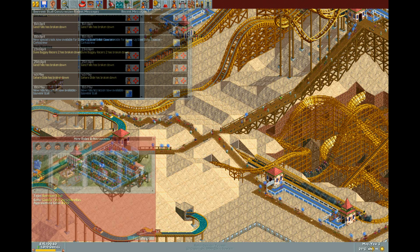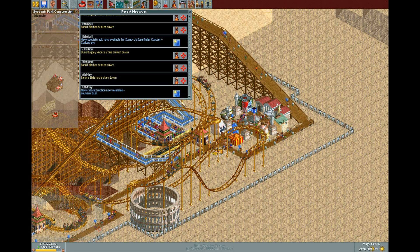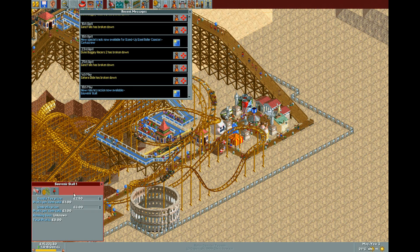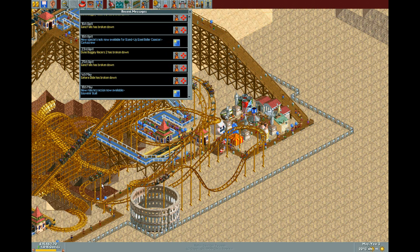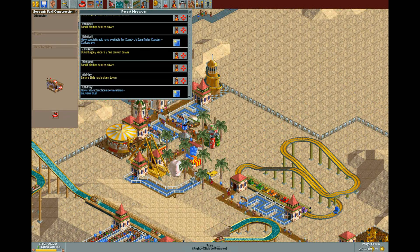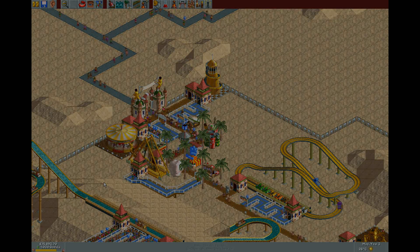We just unlocked a souvenir store. I'm going to set one up at our food court. They sell cuddly toys - £1 profit from them - and umbrellas, also £1 profit. That means a cuddly toy is £2.50 and £3 for an umbrella. We're already selling umbrellas for £3 at the information kiosk, so that's a good price. We'll open that one up at the food court and add another one at the start of the park near the balloon stall, so people know where to get food, maps, and other things straight away as they walk in.